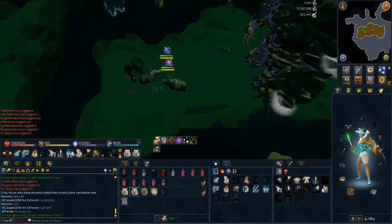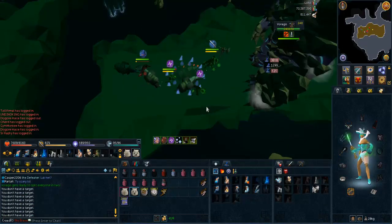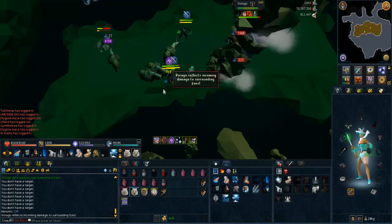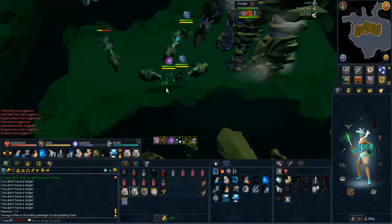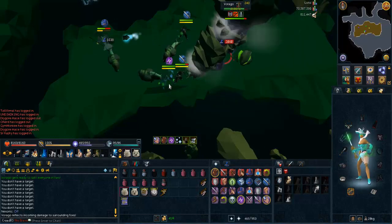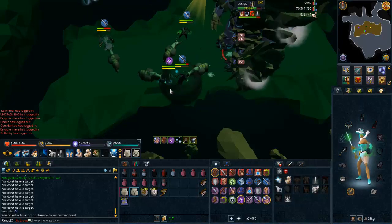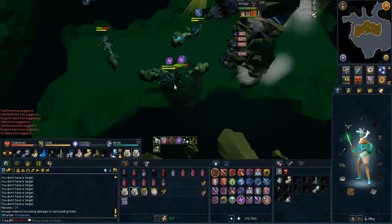Now phase 5. Phase 5 is a DPS phase just like phase 3, however you have to DPS and get Virago to the end of this ledge. This was recorded on team split week, so this is a good example. It will reflect to start off with, so you use a few basics and then get off on the reflect. On the reflect, it would be best to apply debuffs. Then after the reflect, just sunshine — do whatever you can. On phase 5 it will also bleed random people, so if you get bled, use freedom.